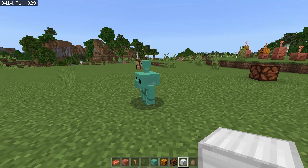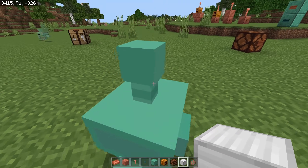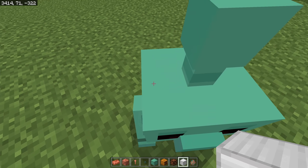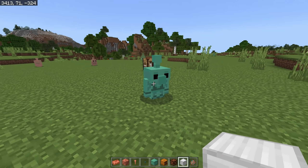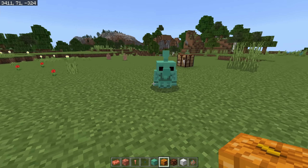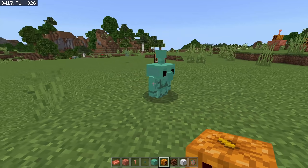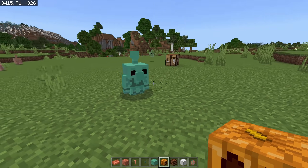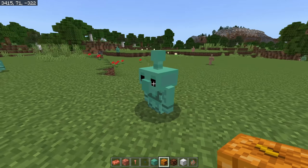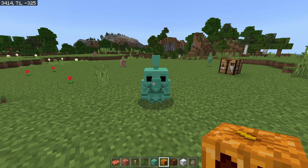As your copper golem ages in your world, just like copper blocks, it will begin to oxidize. Each stage of oxidation makes the golem move slower until it finally freezes in place as a statue. In the add-on, a frozen golem can still be pushed around like an entity, but in the actual implementation, maybe you could mine it with a pickaxe and place it elsewhere, or the arm swinging animation would be removed when frozen.